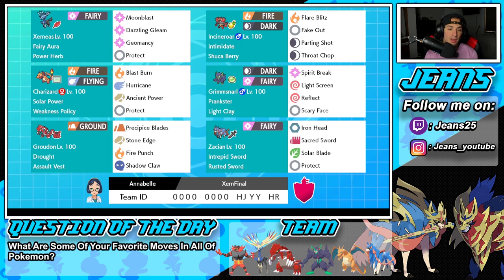Bottom left-hand corner is going to be Groudon. Groudon pairs up with Charizard really well because it can set the sun and have that Solar Power pop for him as well. It's got Assault Vest with Drought, and then Precipice Blades, Stone Edge, Fire Punch, and Shadow Claw for an amazing Assault Vest moveset.